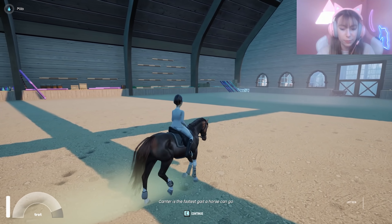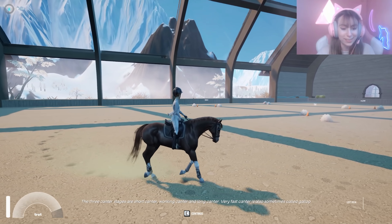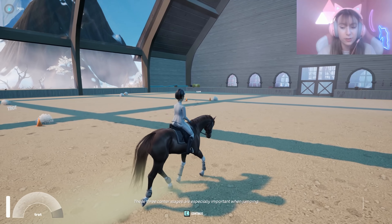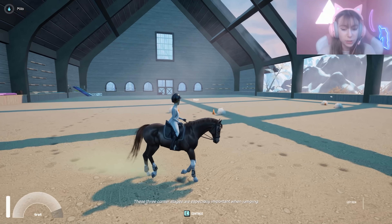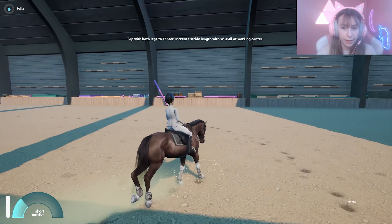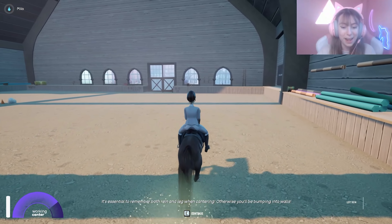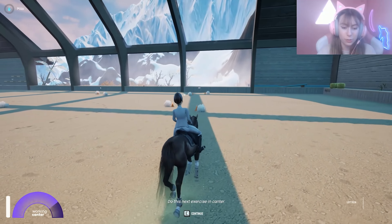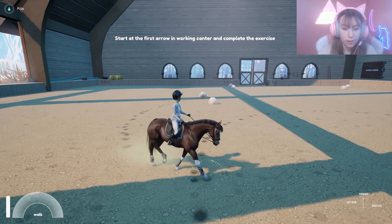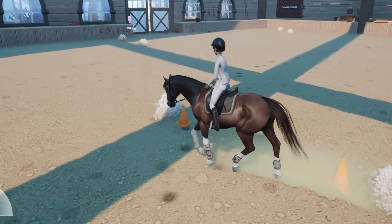Like, you have to tap both legs to go faster, you can only do one side. 'I think it's time for canter. Canter is the fastest gait a horse can go. Canter is also the most versatile out of all the gaits in terms of stride length and speed. Three canter stages are short canter, working canter, and long canter. Very fast canter is also sometimes called gallop. You can now ask him to canter by tapping both legs and W until at a working canter.'